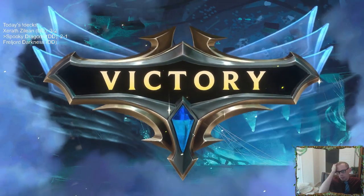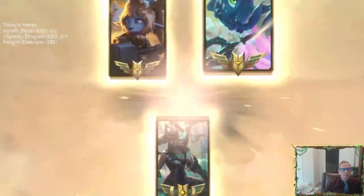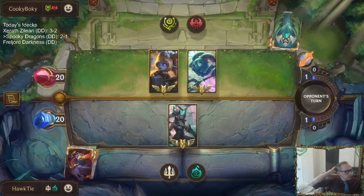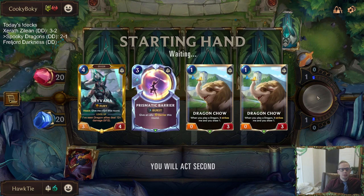They should just block this Poppy. They play small units that attack; we play big dragons — hopefully big dragon wins. Gonna struggle keeping them from going wide. But gotta like Shyvana with double Dragon Chow, and even a Prismatic Barrier to help protect Shyvana. So gotta like this setup, though they could still be really aggressive and go wide, and we could still lose the game.